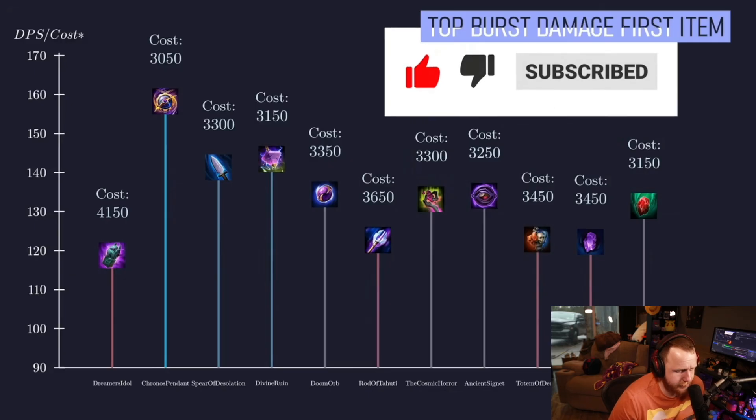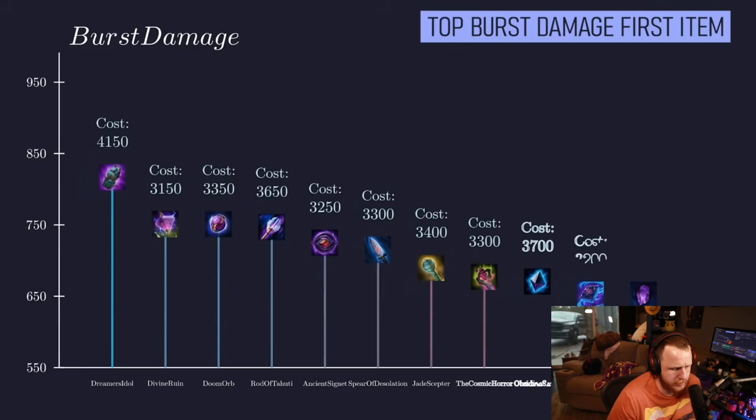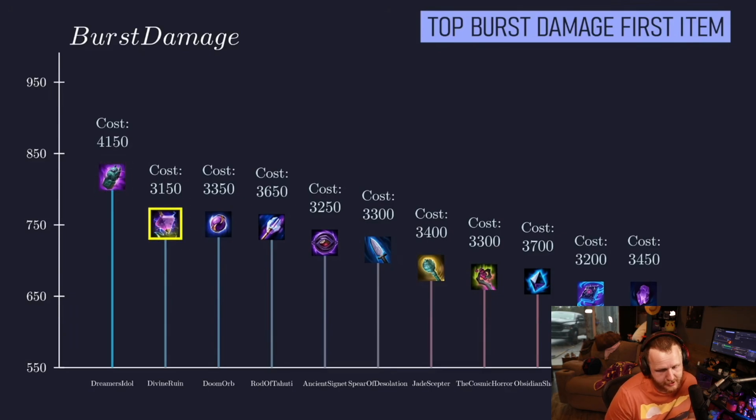Now let's look at the top burst damage items for mages. These items will provide the highest damage for a single rotation of a god's abilities. At the top of the list is Dreamer's Idol, the highest intelligence item in the game. Then we have Divine Ruin, which is also in the highest DPS items, meaning this is a great item for both burst and DPS. Then we have two high intelligence items in Doom Orb and Rod of Tsuhuti. Ancient Signet, whose passive provides great burst damage, and then Spear of Desolation, which again has high DPS and is a solid first item for maximizing both burst and damage over long periods of time.